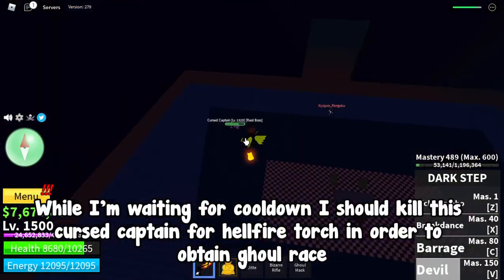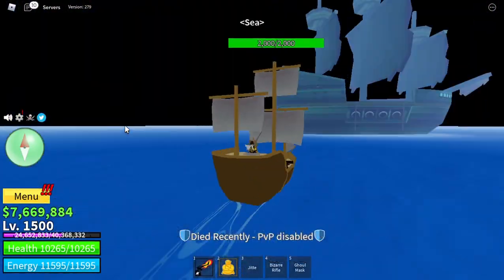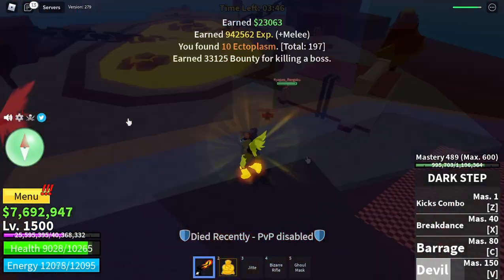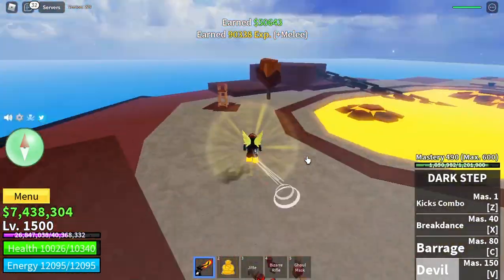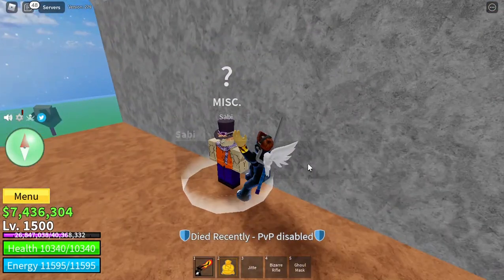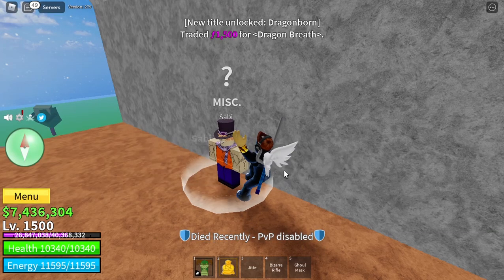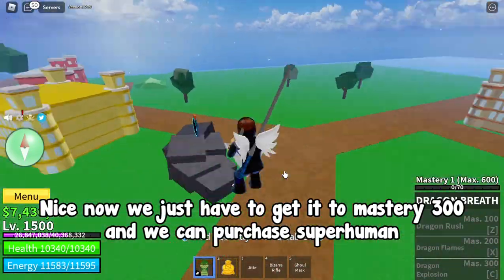While I'm waiting for cooldown, I should kill this cursed captain for the hellfire torch in order to obtain the ghoul race. I'm also completing a raid to get enough fragments for the dragon breath fighting style. Nice, let's buy it now. Now we just have to get it to mastery 300 and we can purchase Superhuman.